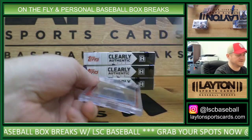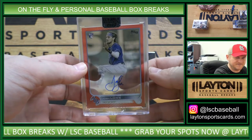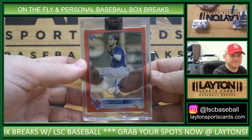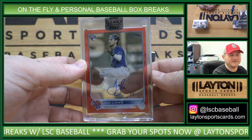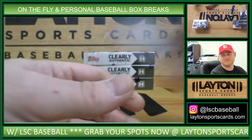Ooh, this is nice. That's AL East — rookie auto, red to 50, Josh Lowe. Really like that red. If we get enough people interested, we can do one. I'm definitely down to rip some Bowman.